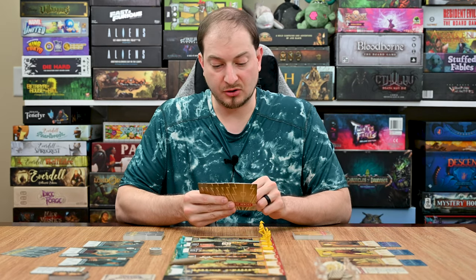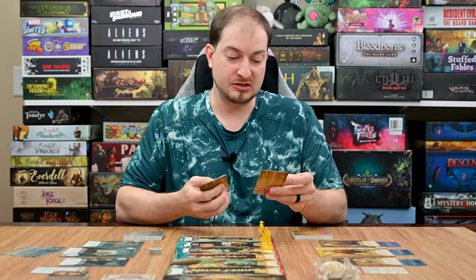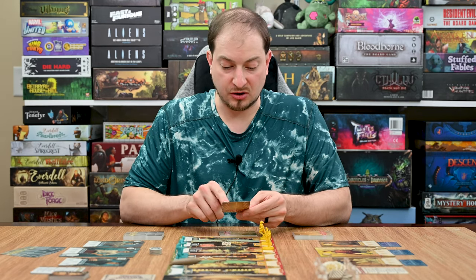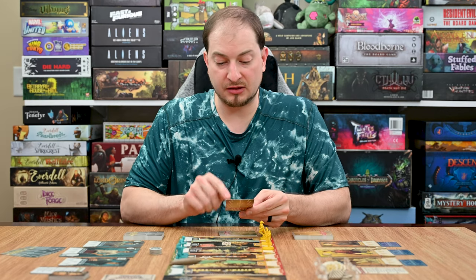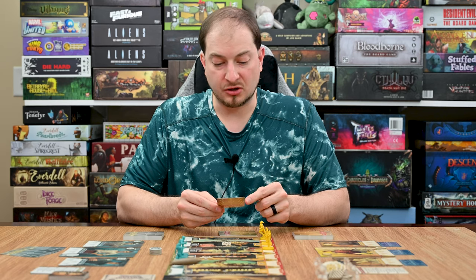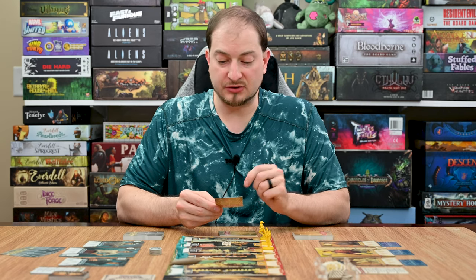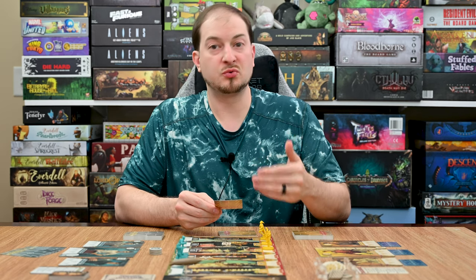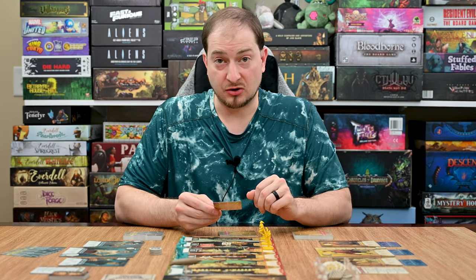Let's say the first card played is Smashing Success. Each time you play a card you can choose to use it for its ability — paying the clout cost if it has one — or use the card for its action icons, but you cannot do both. Now let's go through each of the different action icons that show up on these cards.